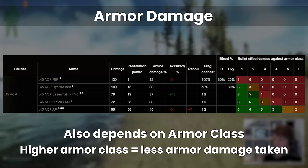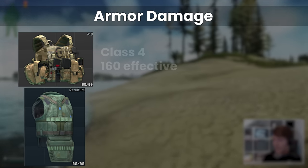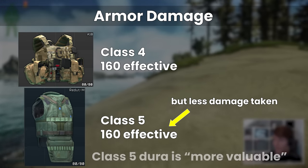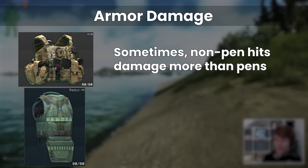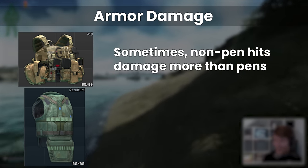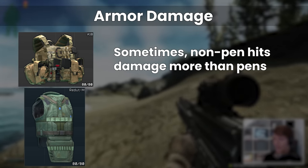This is quite interesting, because it means that you can't just compare effective durability between the classes, as for example a class 5 armour will take less damage than a class 4 from the same bullet, making class 5 durability more valuable. Another small tweak is that depending on the specific armour and bullet combination, non-penetrating shots can deal more armour damage than penetrating ones. This is not that important in the grand scheme of things, but is worth noting.